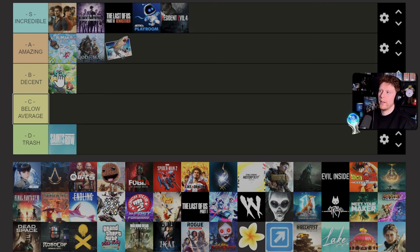Ratchet and Clank: Rift Apart — throwing this in amazing. Another early PS5 game where they touted how fast games can load — jumping through portals instantly takes you into a new world and level, which is really cool. The graphics are incredible, the game is super fun, nothing too crazy on the trophy list. Amazing.